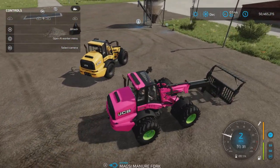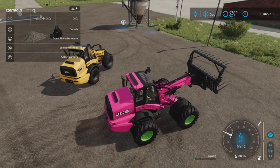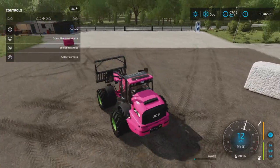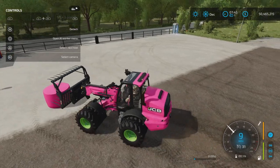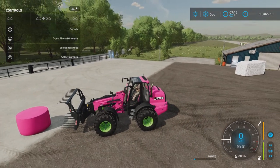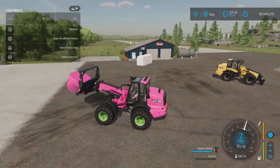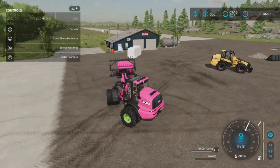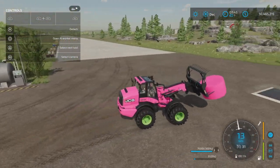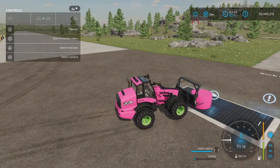Let's pull forward and attach — I have a manure fork here. Let's retract that. The handling is nice and let's pick up this silage bale. There we go — no problem handling a silage bale. The dual wheels really do help with stability as you can see.